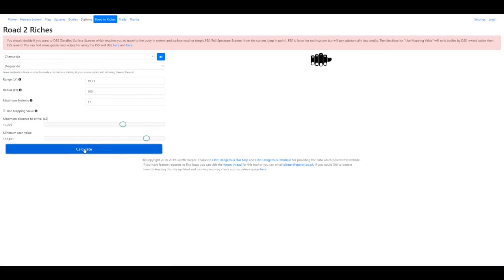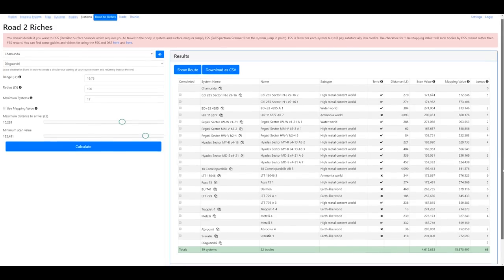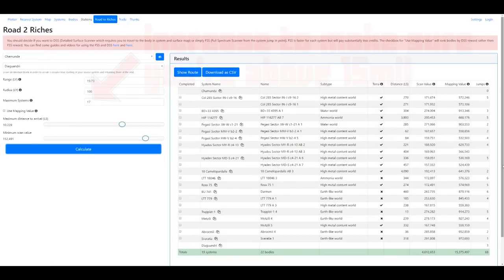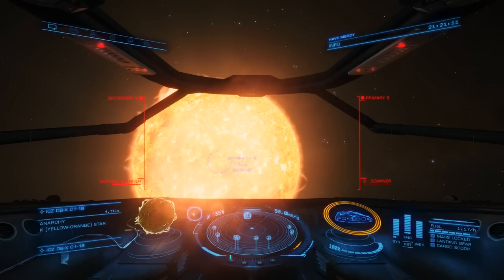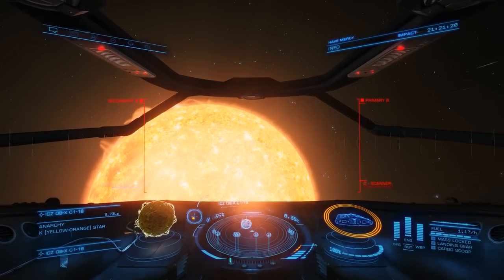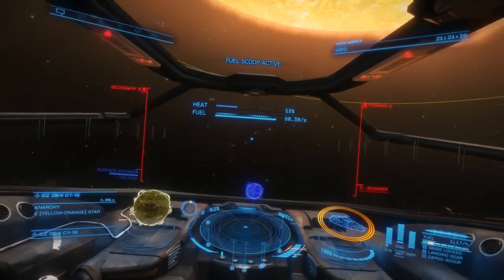Now we're ready for what's called the Road to Riches. This Road to Riches from Spanch is a listing of high-value bodies for you to scan and map using your detailed surface scanner — link is in the description below. Our target is a little more than 50 million credits to purchase and outfit an ASP Explorer for mining. This list will have you scanning 22 bodies in 19 systems. If this starts to feel a little too much like a grind, try combat again or run some data courier missions to break it up. I've just jumped into the first system on this list and I want to make sure I'm fully fueled up first by skimming the star — I don't want to let the heat go too high. Once over 100% heat, your modules will start to take damage.